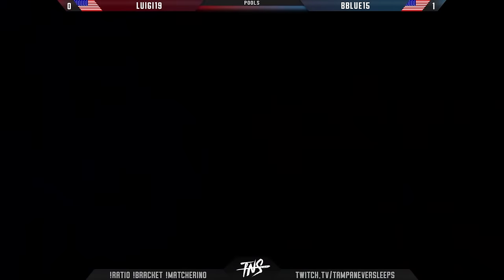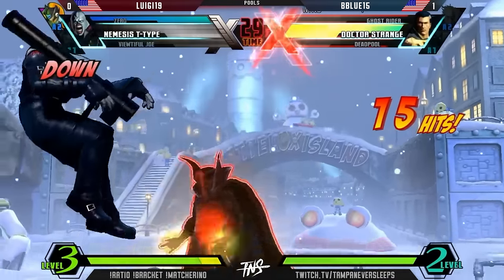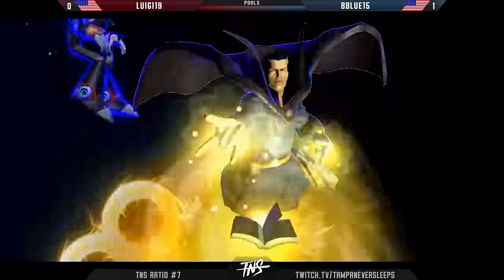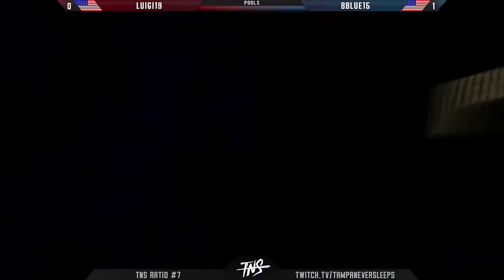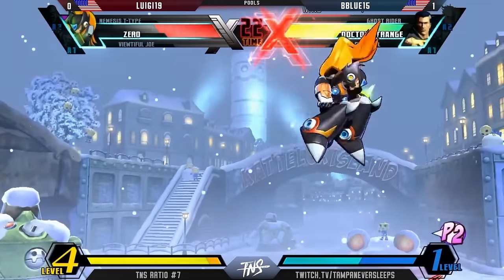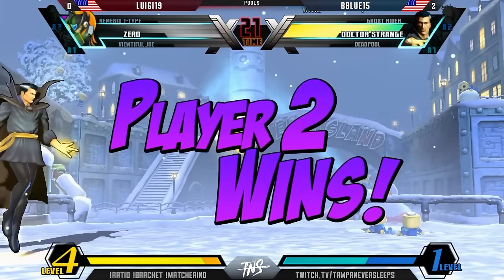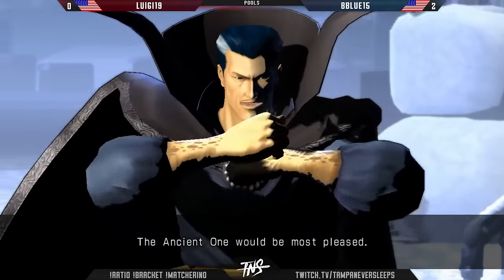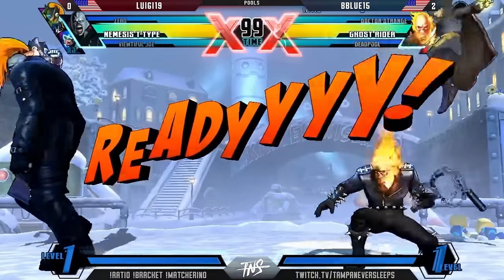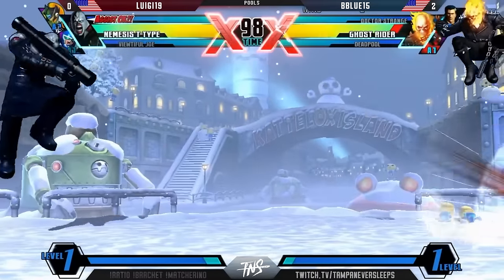Can't keep getting thrown on your own incoming mix-up. Now Zero has to block the incoming himself. He said he's going to teleport — he has to, or he's going to get chipped out here. He's got one more meter on deck. He just got to avoid the level three situation. There it goes — he was aware of that. Come on, Luigi, turn this thing around. We've got to see some more work from this Nemesis here, and Joe's got to get a little more active. He just felt like he hasn't had much impact. Nemesis is doing fine, at least in this matchup.